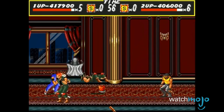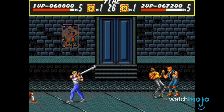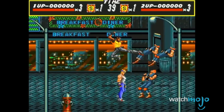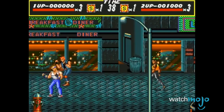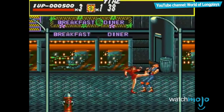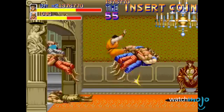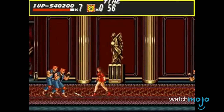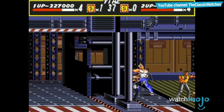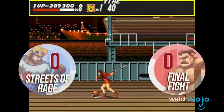Not only does each character have their own style, but each character has their own advantages and disadvantages. This means that you have to think about what style suits you the best, especially if you're playing co-op with a friend. Adam is extremely powerful and can jump higher than other characters, but he's the slowest on the team. Axel fixes that by being powerful and fast, but he's not so great at jumping. And while Blaze may be the weakest among them, she makes up for it with her speed and jumping. Streets of Rage does combat a bit better than Final Fight by offering more variety with the characters and their skills. Streets of Rage wins this round.